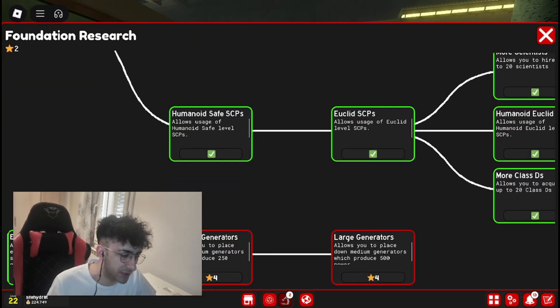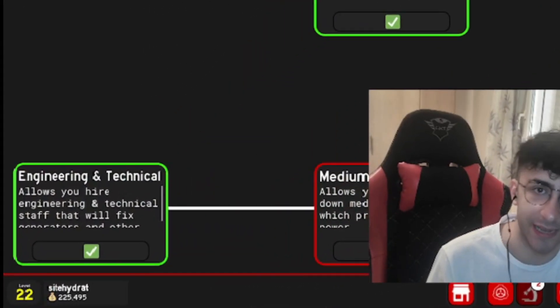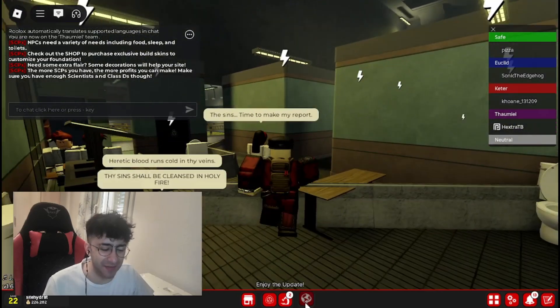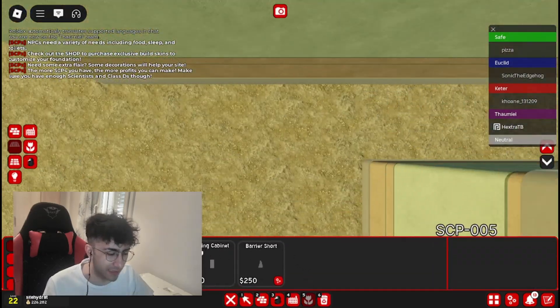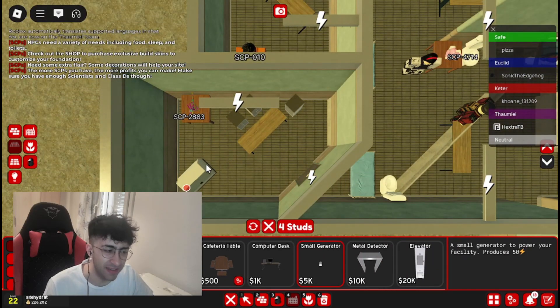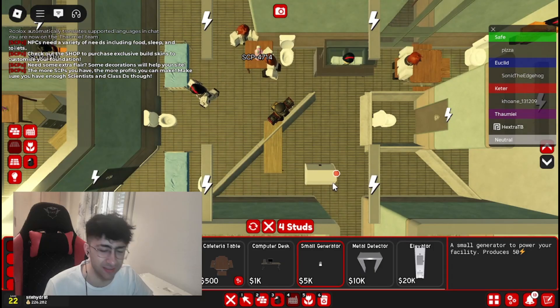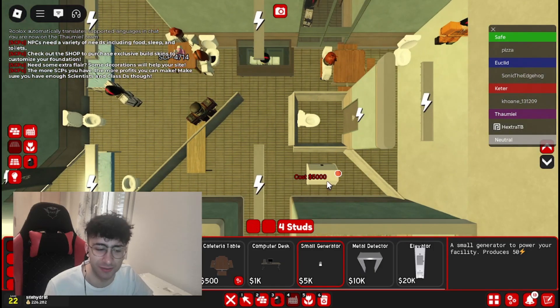If you go ahead and research, there now is Engineering and Technical right here. We have small generators — why not a little bit bigger, I ask myself. So let's start to put some generators into Site Hydration.